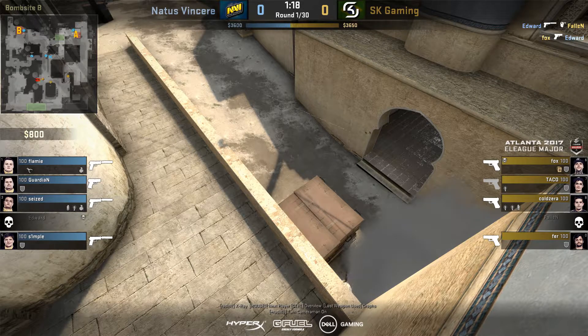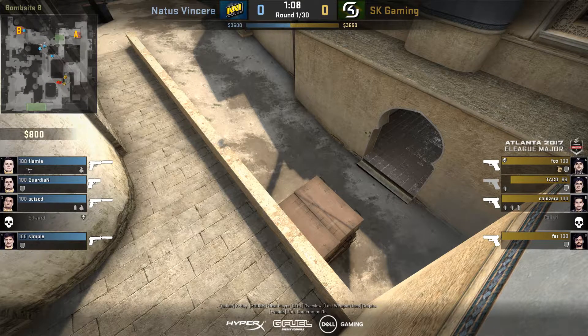You can see the setup here: Edward is on the short position, Simple is watching lower, and Guardian is in mid behind the mid box. Once they get the one-for-one trade they decide to fall back, as they start to work out it's going to be an A hit — the CT on short can start to hear the T players coming out of the long door.